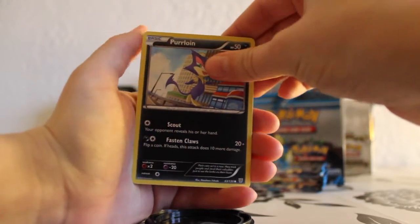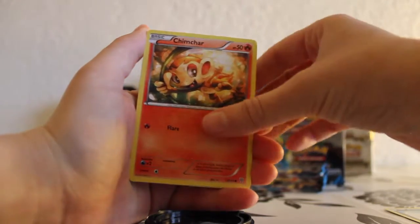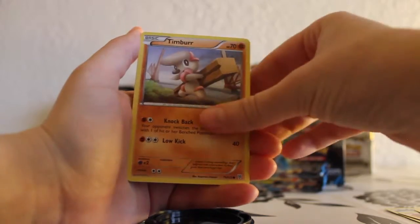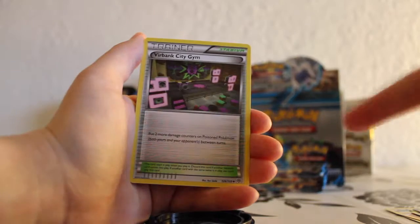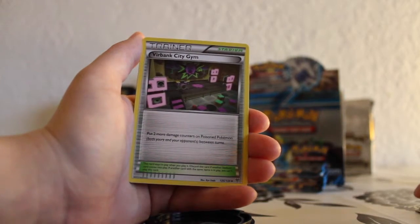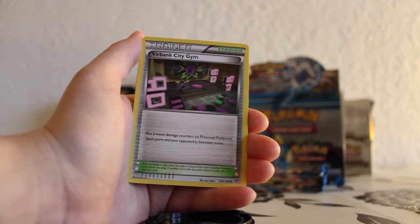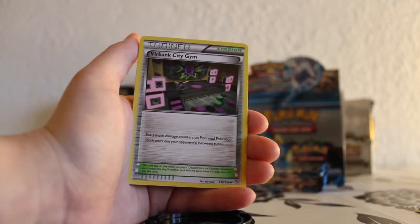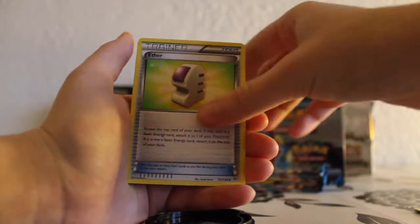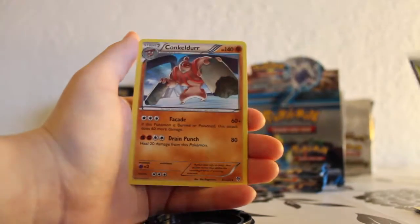So let's see, let's make it happen. Let's work some magic here, folks. Burloin, Gym Jar, Magnemite, a Timber, Squirtle, a Plasma Frigate. Oh, the Viridian City Gym — that's the trainer thing that goes along with the Hypnotoxic Laser, because then you do more damage to poison Pokémon, and the Hypnotoxic Laser poisons Pokémon. So that's great. The reverse is an Amoonguss, and the rare is a Conkeldurr.